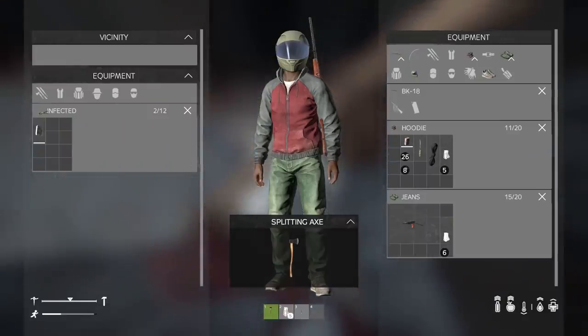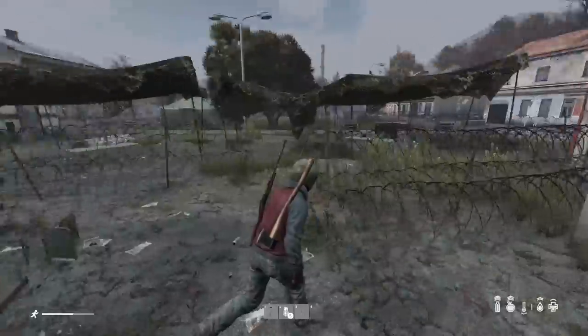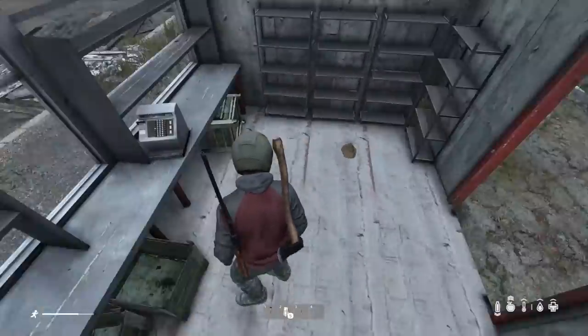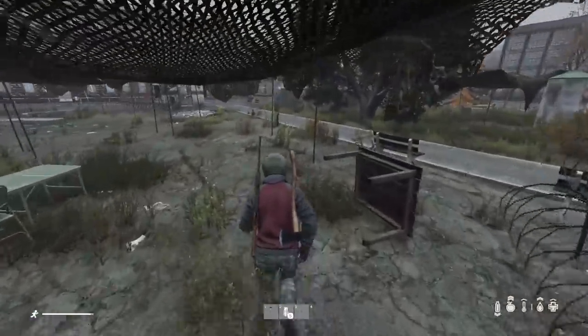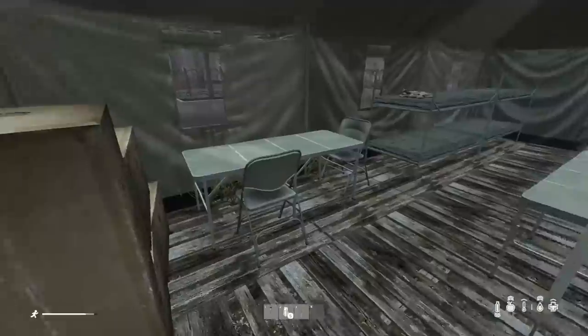I would recommend you go for headshots because headshots obviously can do more damage, so it's worth doing with melee weapons on zombies. What do we got here — a teddy bear with a note inside; paper's not really worth taking. Let's go ahead and check this military tent — if you ever see these, they're always worth checking. They could have something good inside.